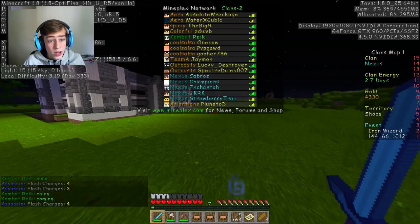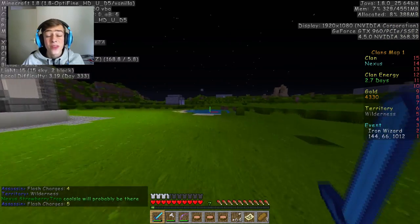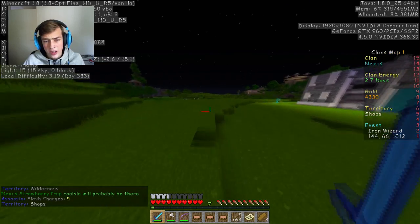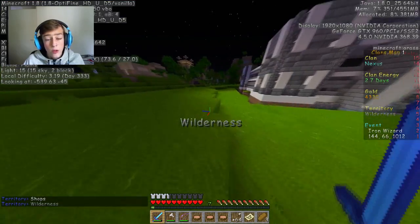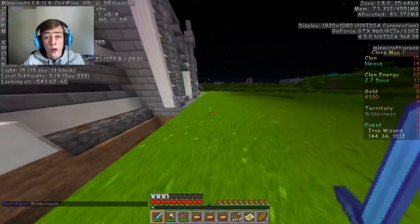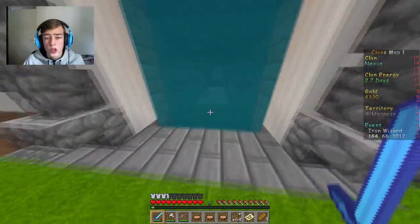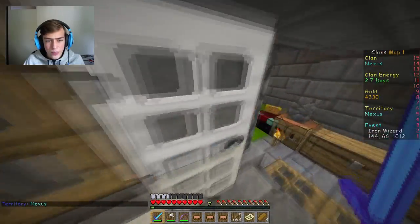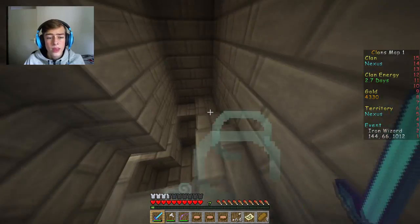Combat is coming as well — we have six players. Yesterday I went to three events, guys. Three. I didn't record any of those, I just had some fun not recording because I had another video to upload. I was an assassin and I arrived way before the rest of my clan did. I did like 500 damage to the Iron Wizard all on my own as an assassin. So the Iron Wizard is just so much easier than the Skeleton King, and we got so many runes from those three boss fights.